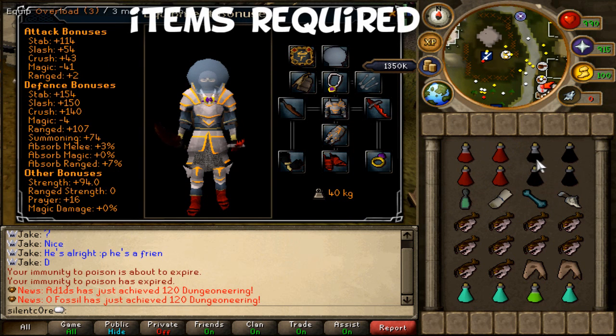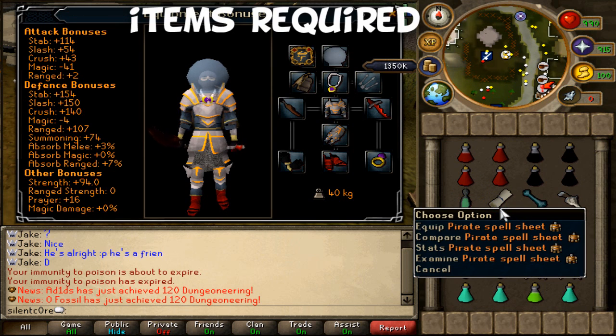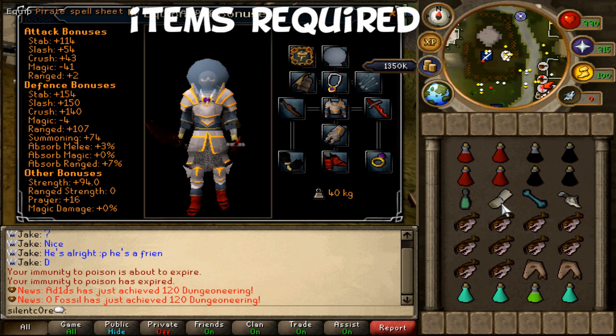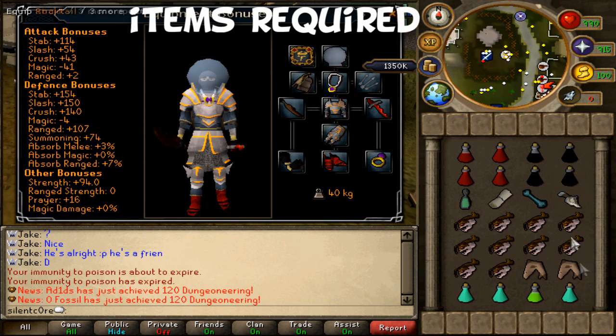For your inventory you'll need around 2-4 prayer renewals and overloads. If you don't have a high enough herblore level to make those, you can use extremes or even super restores. You'll need an ectophial for getting there in the first place, and the pirate spell sheet — which you should still have from the quest. You can get it from the basement on Mos Le'Harmless. It provides quick teleports between the dungeon and the bank. Also bring a holy wrench to get more doses from your prayer pots, and a bone crusher for prayer experience — it also makes drops easier to see. You'll want a lot of food for luring the monsters; once they're lured you can bank and swap the food for prayer pots, since you'll be praying melee and won't be getting hit at all.